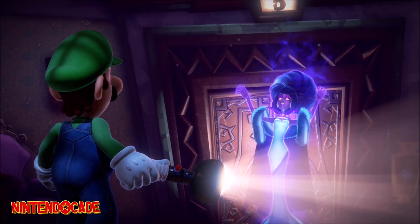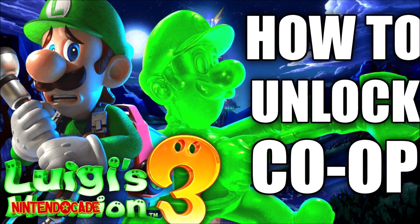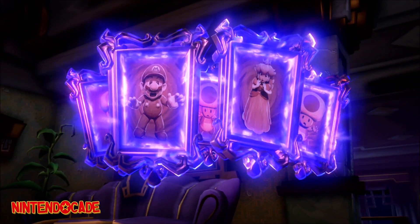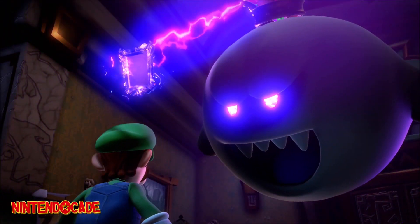If you need help doing this, I made a detailed step-by-step guide. It will walk you through finding E. Gadd, unlocking co-op play, and ScareScraper, all of which are not available from the start. I'll leave a link to this guide down in the description.